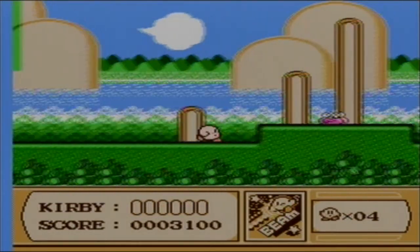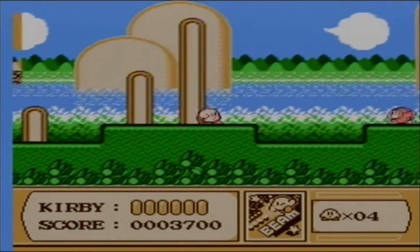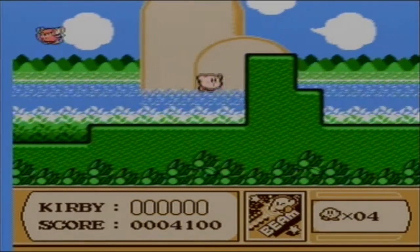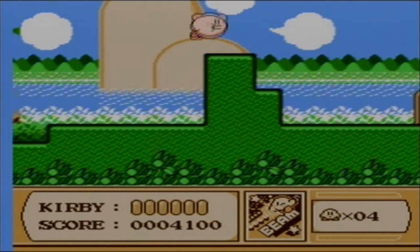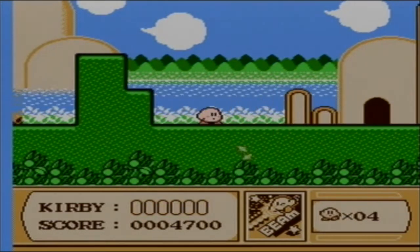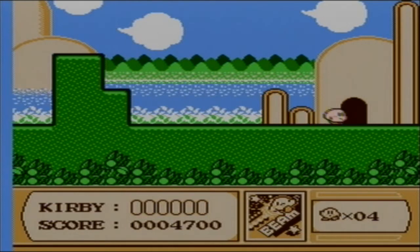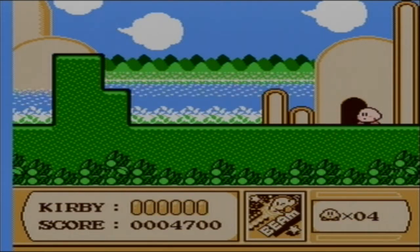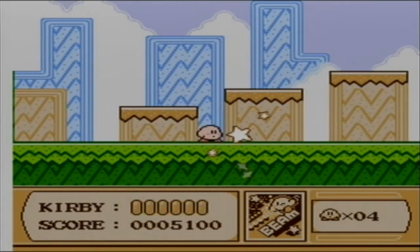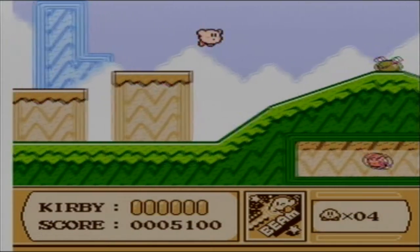I'm using the Wii controls, so I honestly do not know the original NES controls. I'm sorry. But on the Wii, you use two to jump, and then you go back up for more airtime. And then you use one to use your power-up or suck an enemy. Then once you suck an enemy, you have to press down. Alrighty, let's go.